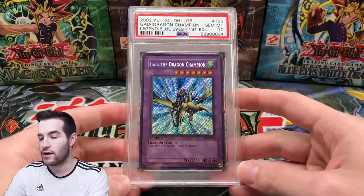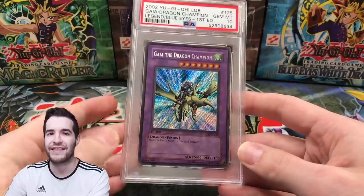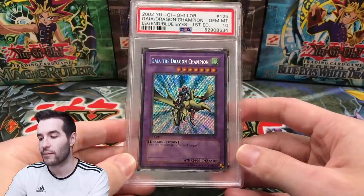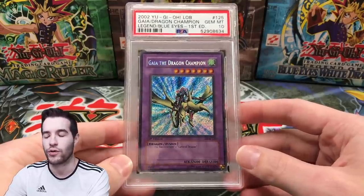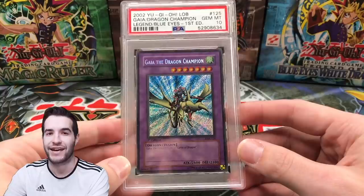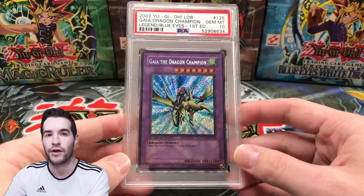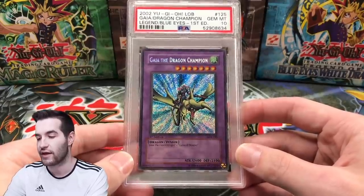The card I'm trading away is the PSA 10 Gaia the Dragon Champion that we graded the other day. Yes, I am trading it away — you'll see what for in this video. This is going to be a two-part video. I'll show you the card I'm trading, talk about why it's valuable and desirable, and then show you the cards I got in the trade when they arrive in the mail in the next couple of days, all in one video.